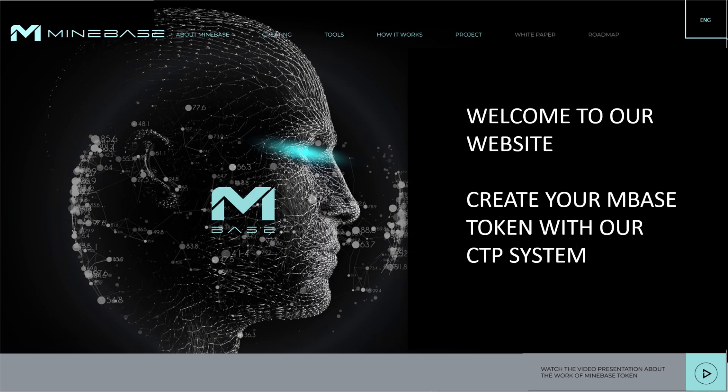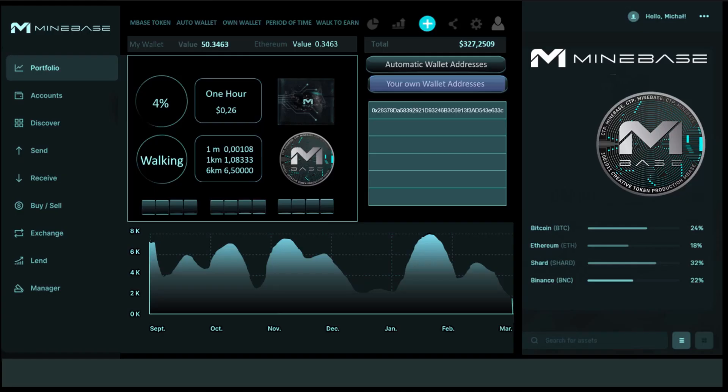Here's how it works. Create an account with Minebase. Open a Minebase wallet. Deposit your existing wallet with which you want to create the Minebase token. When you have accumulated $6.50 in fees with your wallet, you will automatically receive the Minebase token. If you have multiple wallets, you can use them. However, each wallet is charged separately.